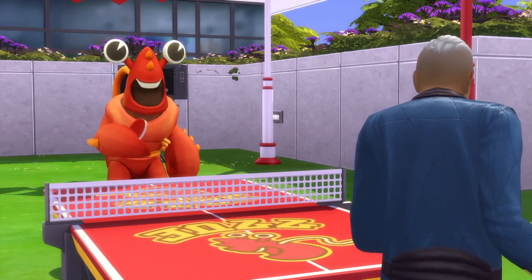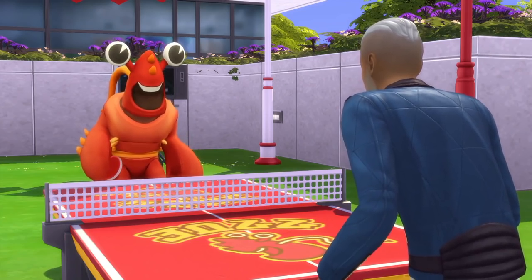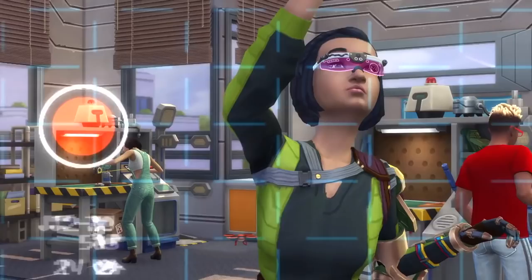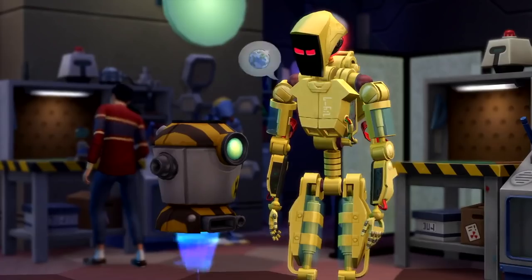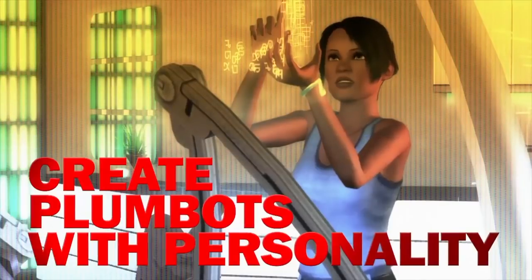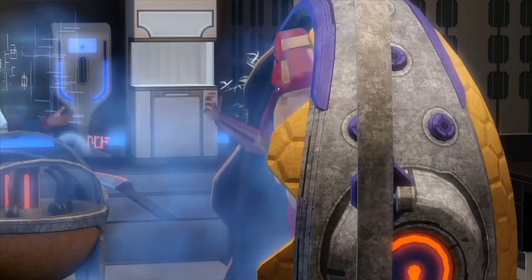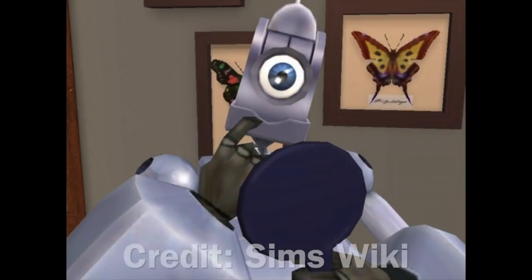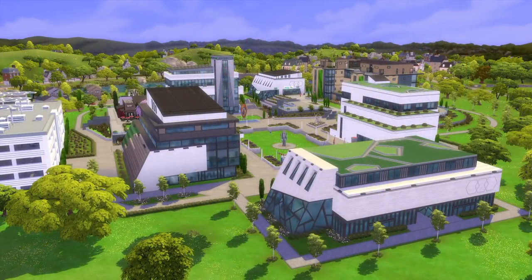Segueing more into activities — I think kids should be able to use the ping pong table. I know this is not a kid-focused pack at all, but it just feels weird to me that they're not allowed to use it. And with the servos, I think some improvements could be made, especially in terms of customization, because compared to the plumbots in The Sims 3 the customization is so lacking. You just have a few preset options through the social interactions menu and that's it. I would like to have that level of customization back, with an assortment of different body parts you can customize your servo with, including the classic look — because it's hard to even call them servos when they look absolutely nothing like they did in the previous games.